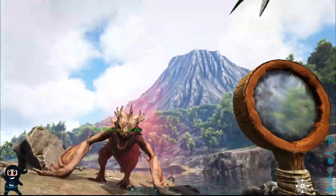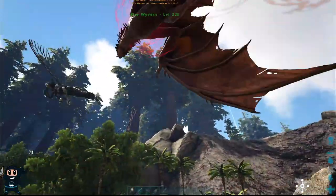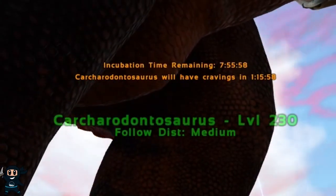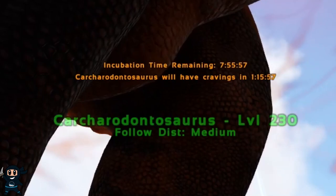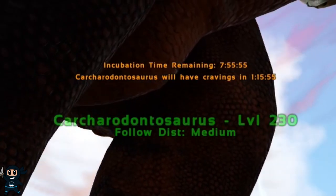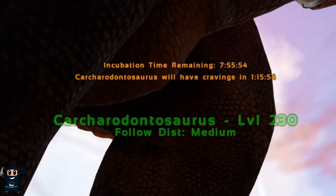It's important to note that cryopodding the host will result in the death of the baby, so it's going to be a long walk home. During the impregnation period you'll see two timers on your creature. The first timer indicates how long until the juvenile Rhino Ganatha will emerge from your creature, and the second timer represents the craving timer.